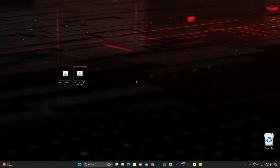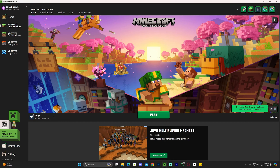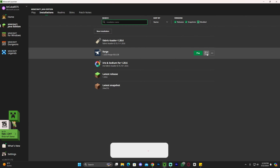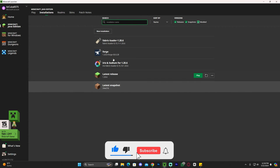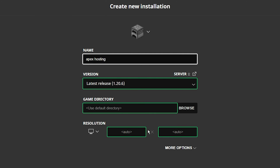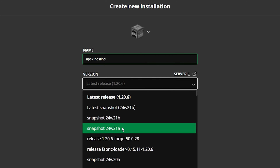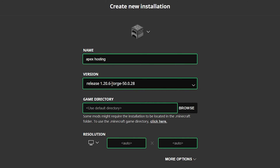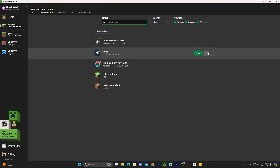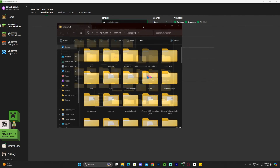If you don't know how to add mods, open your Minecraft launcher. When it opens, if Forge was installed properly you should see it selected automatically, but go ahead and head to Installations. In Installations, make sure 'modded' is selected — without it selected you won't see Forge. Once Forge appears, click on the little folder icon. If Forge doesn't appear, click 'new installation,' name it whatever you want, and under version select Forge 1.20.6, then click create. Clicking the folder icon will open a folder with many files.